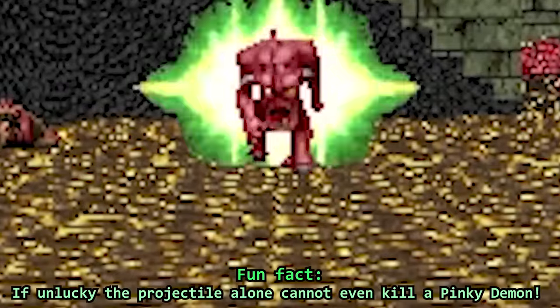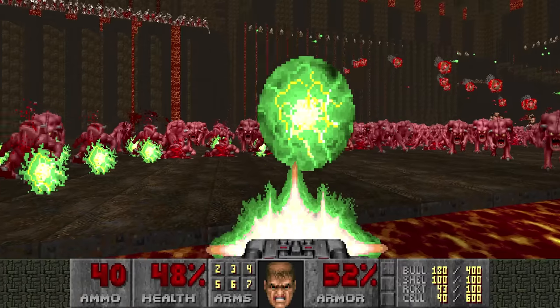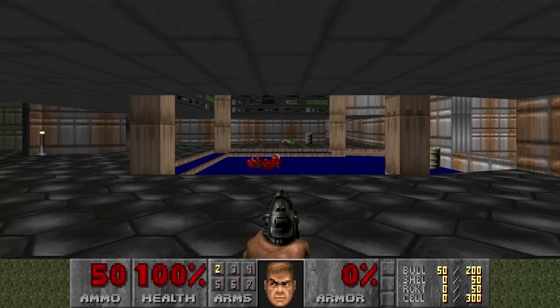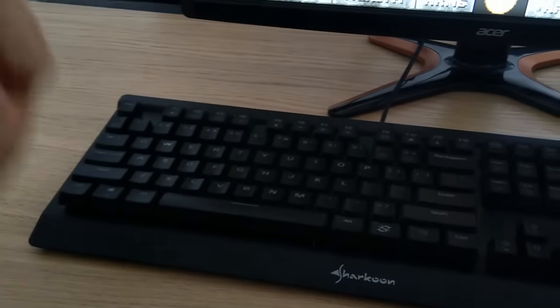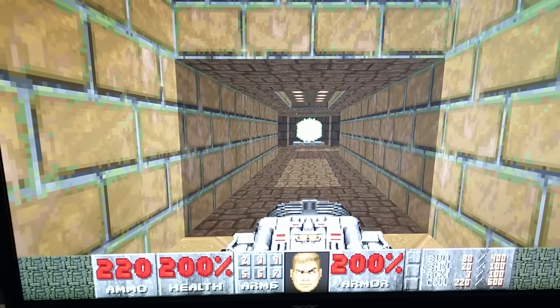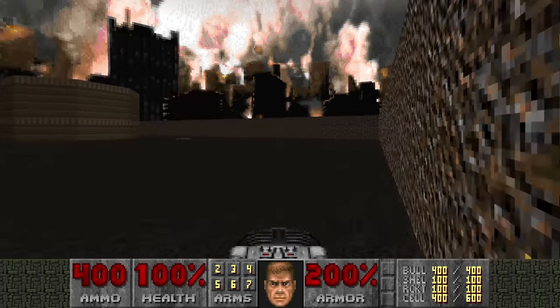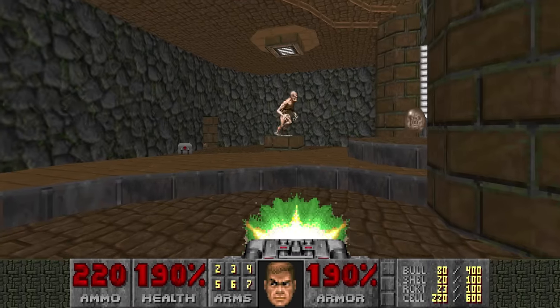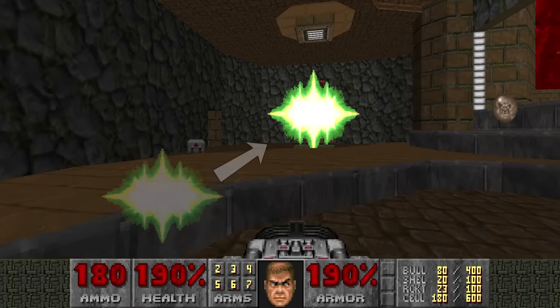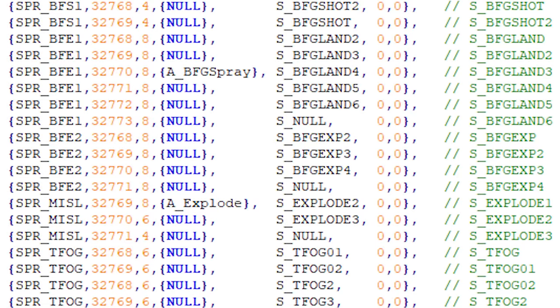So where's the rest of the damage? The majority of the damage is dealt through the green sparkly particles. But how exactly do they appear? Let's take a thorough look at what happens when you pull the BFG's trigger. First there's a slight delay before firing — you can hear a stock sound effect of electricity charging up. Then the BFG ball is launched, travelling until it hits a solid surface like a wall or demon. Something peculiar happens when the BFG ball explodes: on its third explosion frame it activates its secondary attack, which in Doom's code is called a BFG spray.